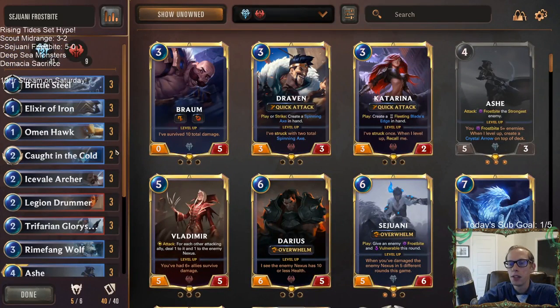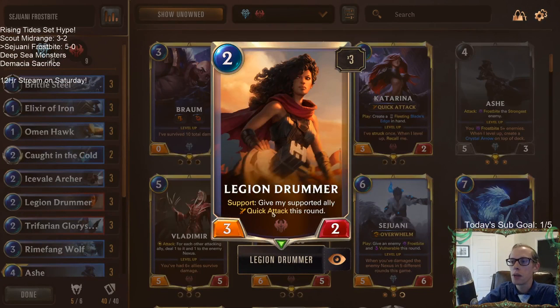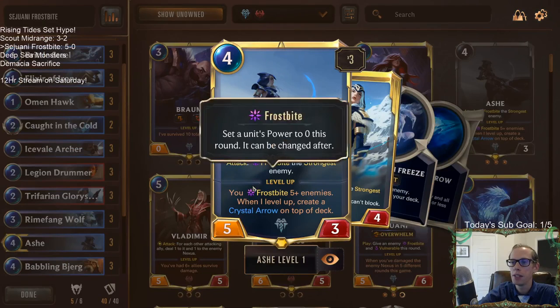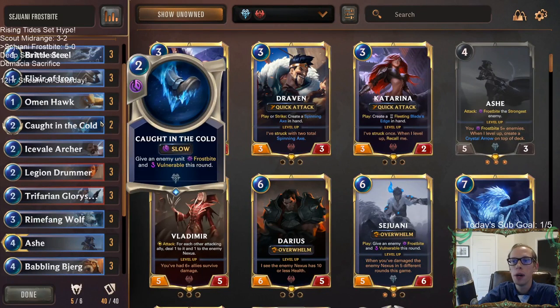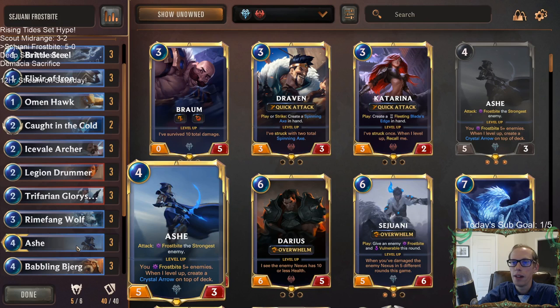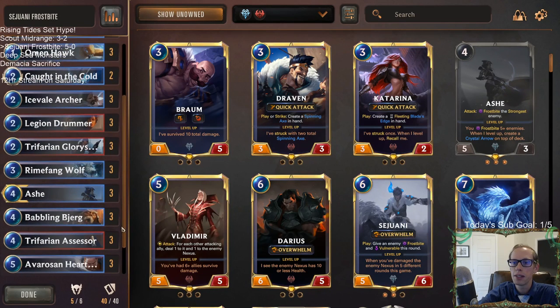Obviously if they're frostbitten anyway that other stuff doesn't really matter. What I mean is your Legion Drummer can already quick attack something else, but other people will block your Legion Drummer every single time or they'll block Ash every single time — and you can't really control what's blocking Legion Drummer or Ash. But with vulnerable, you get to throw the thing you make vulnerable in front of Legion Drummer or Ash, and it makes attacking with those things safer.